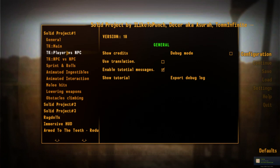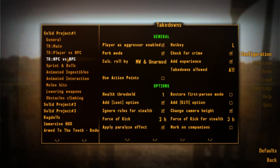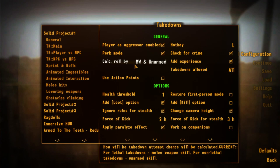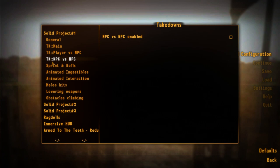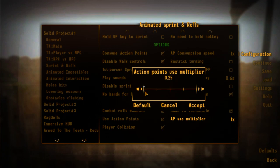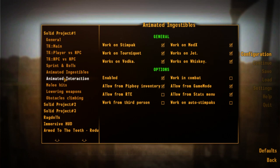Now we're going to do some mod setup — I'm going to go into my MCM and configure some mods. This intro part is a little boring, I admit, but if you're interested in the mods we can talk about that, and I'll leave a timestamp on where to skip to for the gameplay. For the mod setup, we have Solid Project — that's a big one, adding animated ingestibles, the roll mechanic, lowered weapons, and obstacle climbing. I think most features are also available in the Ezekiel Project, which is the official successor, but it's not on the Nexus, so I'm using Solid Project.